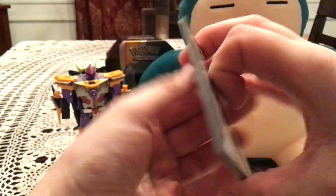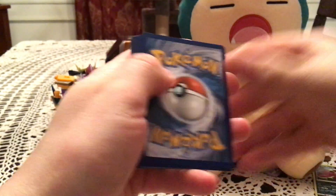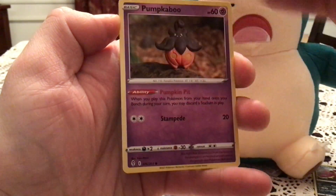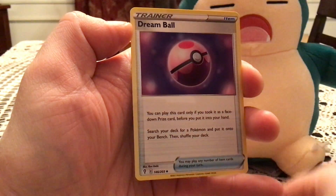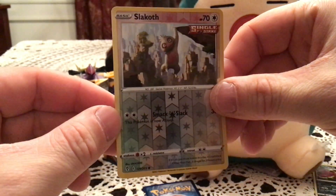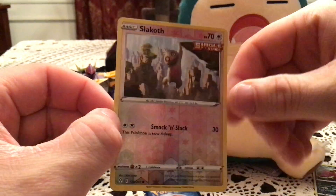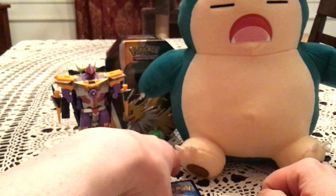Hopefully there's something good in Evolving Skies — at least a holo if not something better. We will start with a Dino, Pump, Kabuto, Carvanha, Croconaw, Fletchling, Dream Ball, Zinnia's Resolve, and Hisuian Final reverse. Slack Off — one of my favorite trainers in this set. This or the Ice Cube — I just love how comical they are. I think it's just a Slakoth hanging off the edge of a cliff — everyday stuff.